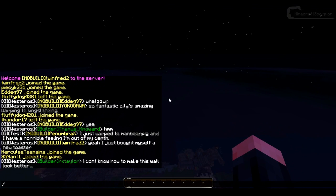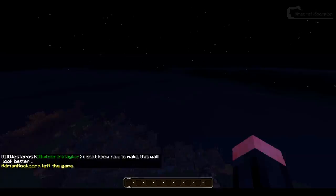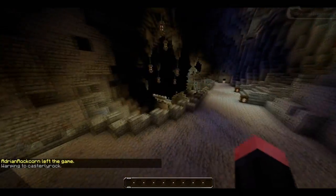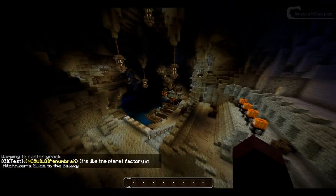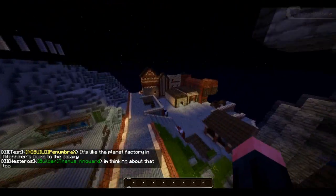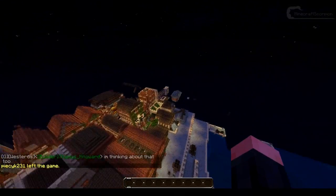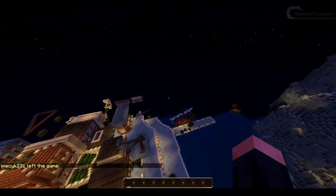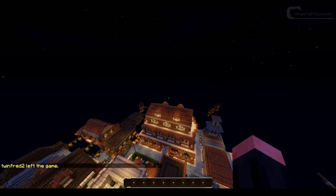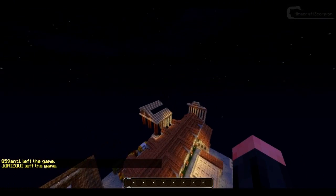Now I can also show you Casterly Rock, which is the luxury home of House Lannister. And here we've got this huge cave right here, but there also is a town — a very fancy town, because of course the Lannisters are the richest in Westeros. And this also goes on forever — it is just absolutely amazing.